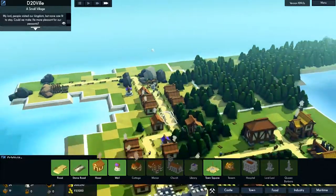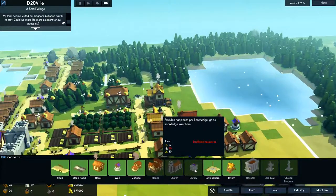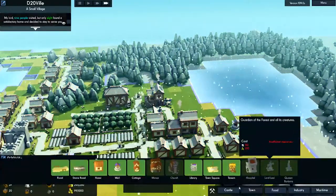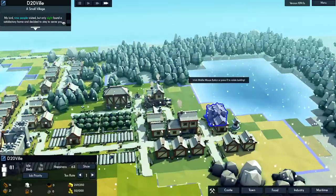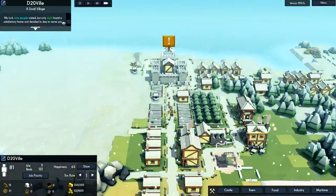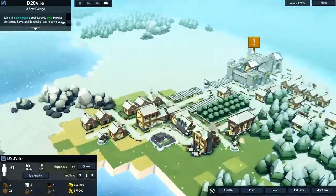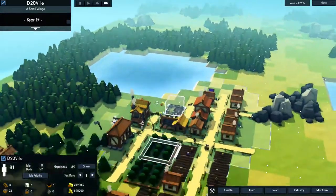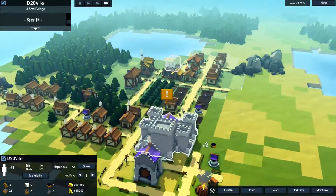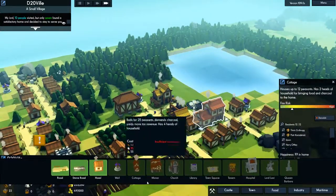I'd rather not burn down the books. One more stone — there we go. You get a choice between a library or a church — they work differently. A library starts off with very little knowledge, and the amount of knowledge it has increases happiness around it. The longer it stays there, the more happiness it will supply. I've built it next to the expensive houses — we're treating the rich differently, are we? I could put another one over there.